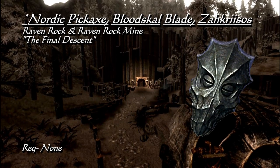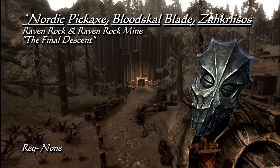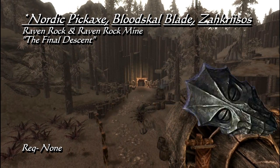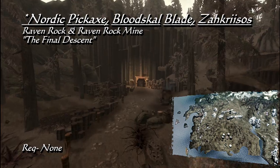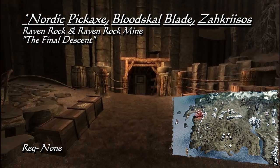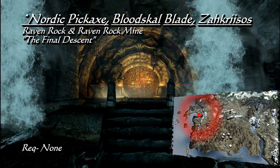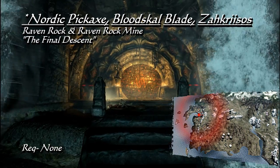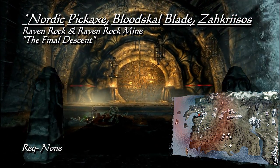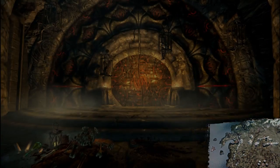As for Zachrysos, it is the first of four Dragon Priest masks you can obtain. A heavy armor mask with a base armor of 23, which increases your shock damage by 25% and resistance by 50%. To get these items, you must enter Raven Rock Mine across town. Inside, you will find Crescius Corellius arguing with his wife about traversing the mines, at which point you can get Glover's pickaxe and start the quest The Final Descent, which takes you deeper into the mines and ultimately to the end of Bloodskull Barrow, rewarding you with the Bloodskull Blade, Zachrysos from the Dragon Priest there, and one of the several black books in this expansion.